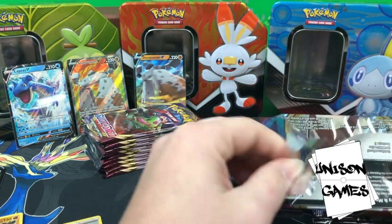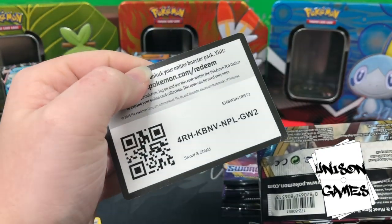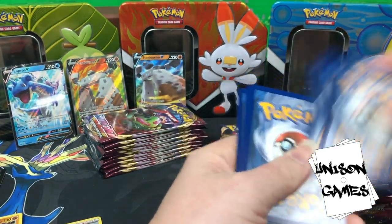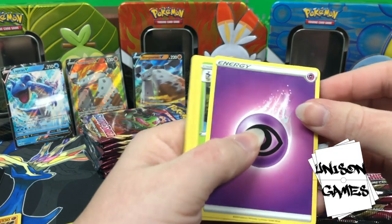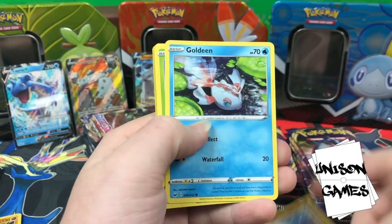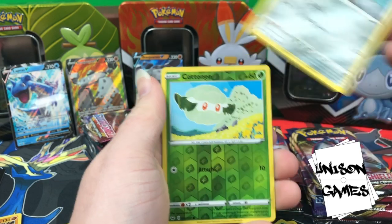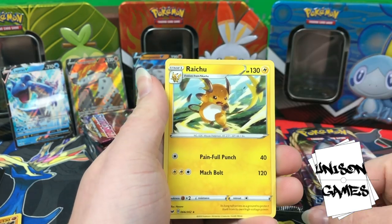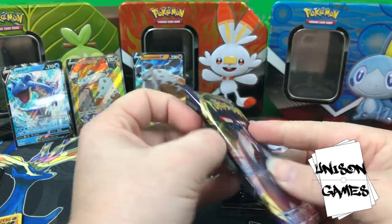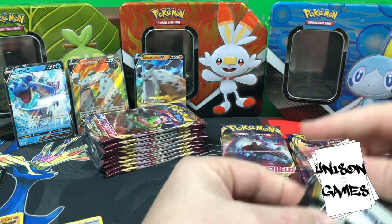Psychic Energy, Psychic Energy, Dottler, Corviknight, Great Ball, Clobbopus, Goldeen, Roselia, Gastly, Pawniard, hollow Cottonee, and Raichu — good art, bad card. The Snorlax pile is looking like it kind of wants to rescue us.